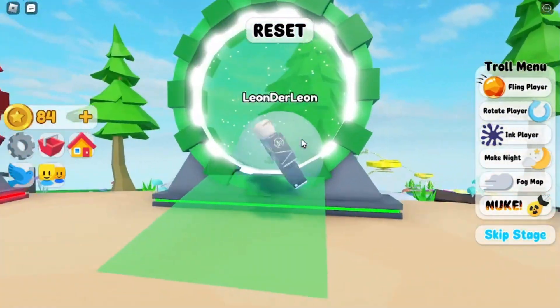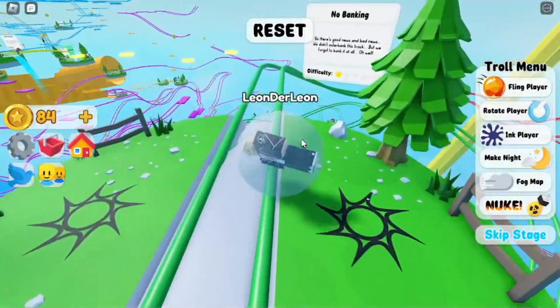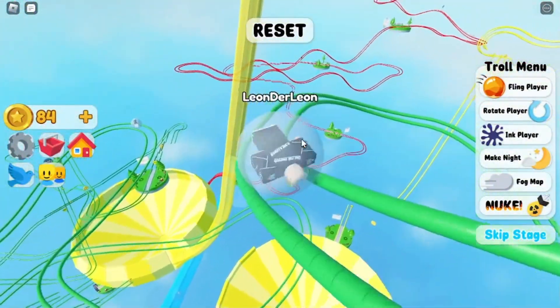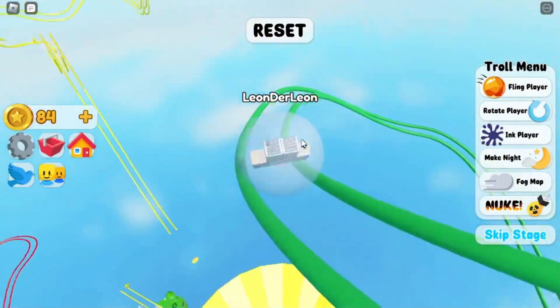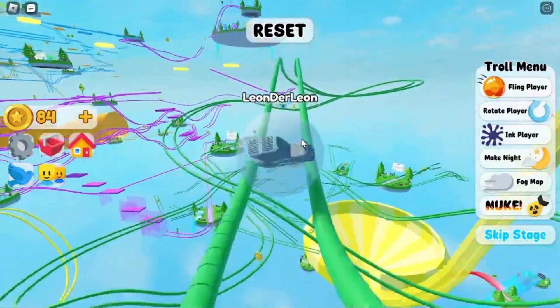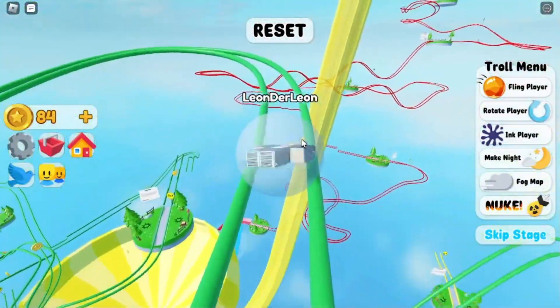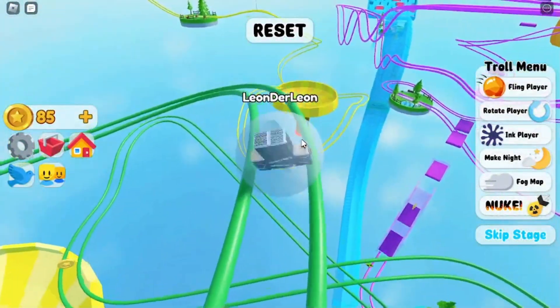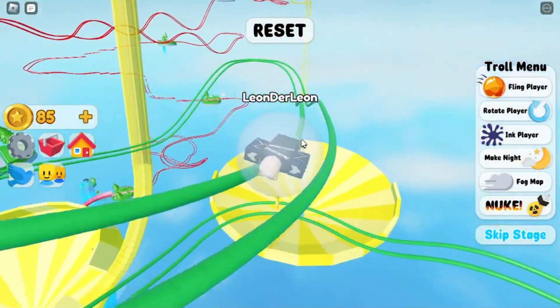We're going to do the green one too today, so we have two marble runs. Here we have absolutely no banking, which means you have to be really careful in the curves and stuff.